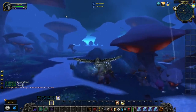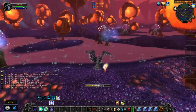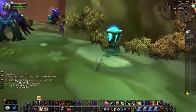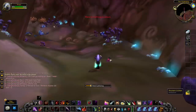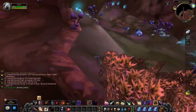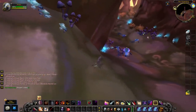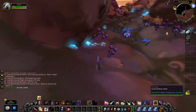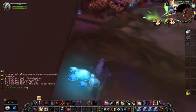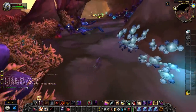I've gone ahead and tested some Underbog stealth runs as a Rogue to see if Flame Caps can be found inside there as well. Even though Flame Cap is technically only found in Zangarmarsh, the Underbog is a dungeon located in Zangarmarsh, and you can find Ragveils inside the Underbog. Since the Flame Cap is a rare spawn of the Ragveil, you should be able to find them inside the Underbog as well. After 10 runs, I found a Flame Cap in 7 of them — so based on my testing there's roughly a 70% chance of getting a Flame Cap spawn inside the Underbog.